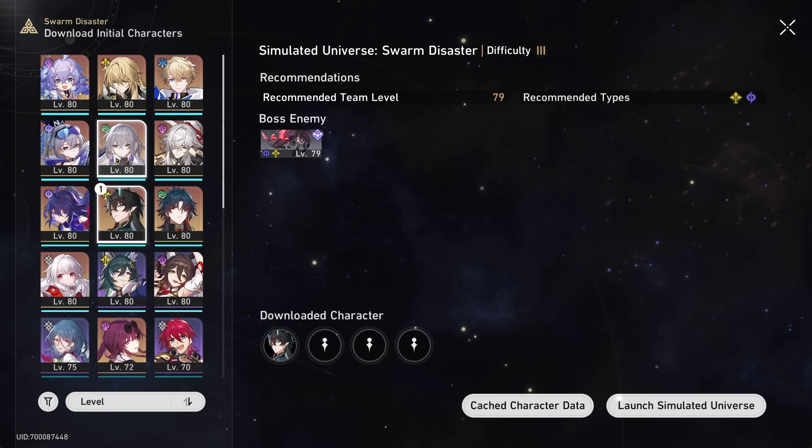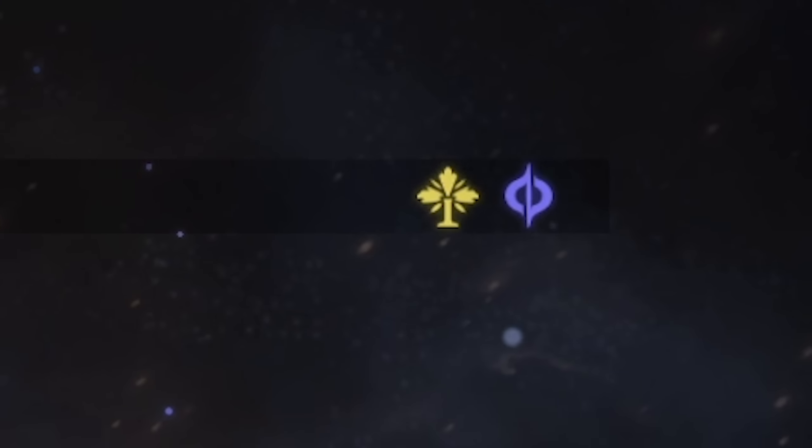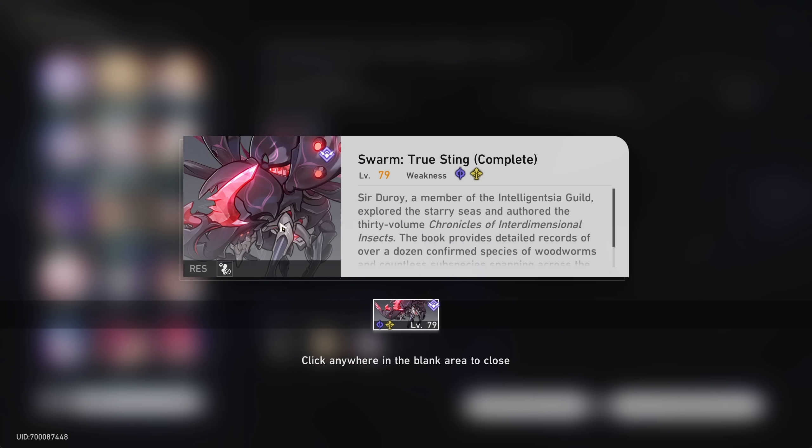I have in the meantime rebuilt my Dan. Although to be totally honest I'm not sure he's actually better, but one of the recommended types is imaginary so that's what we're gonna do. What's really funny is in this new mode we have these new swarm enemies and when you defeat them you get blessings for a special path that isn't in normal simulated universe that focuses on basic attack damage. It's so hilarious.